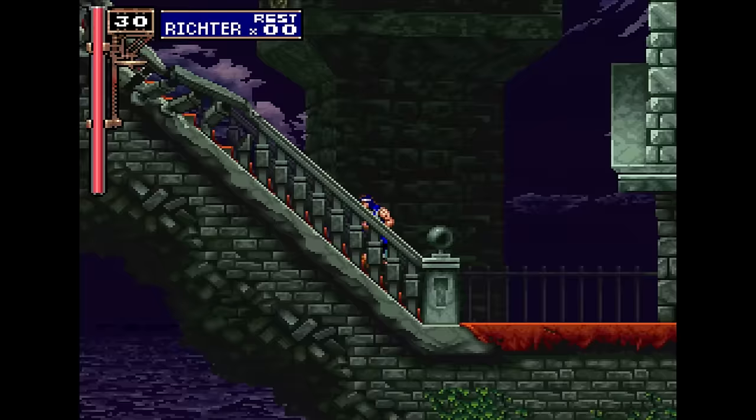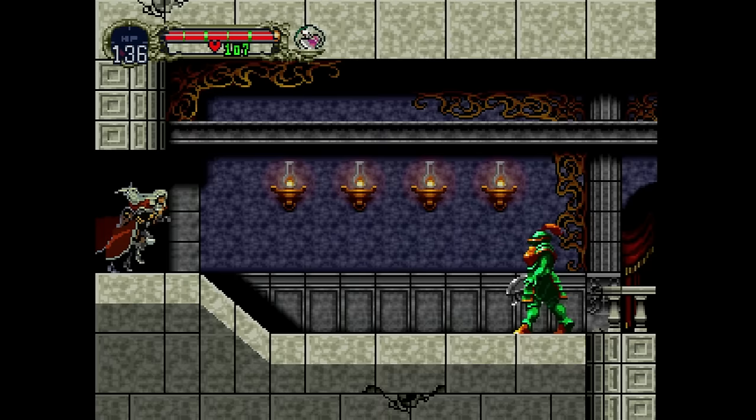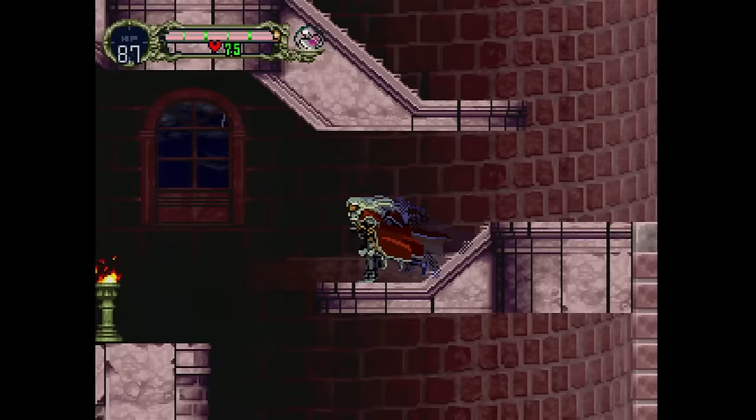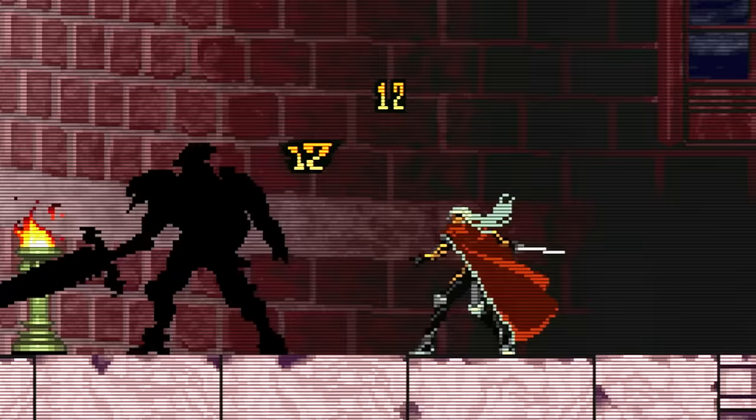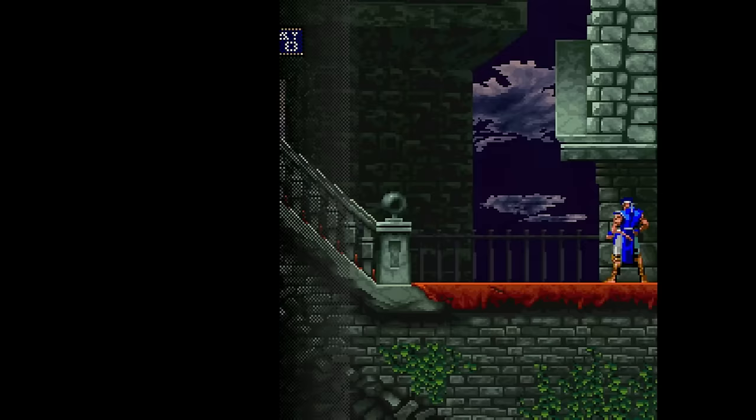I was always kind of sad that such a great 2D game was made for the PlayStation instead of the Saturn. The Saturn is supposed to be a 2D monster, right? Well, my wish was kind of granted the next year with Akumajo Dracula X Nocturne in the Moonlight for the Saturn, which was only released in Japan. I imported this right away, even though I had already played through the PlayStation import. It's now on the Saturn — it's gotta be incredible. Wow, it really isn't. To say I was disappointed is an understatement.